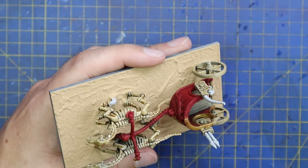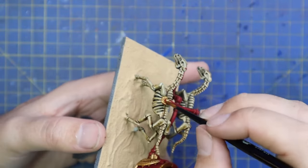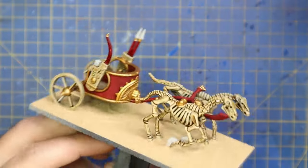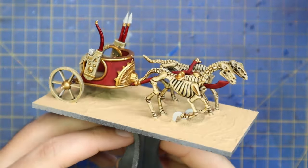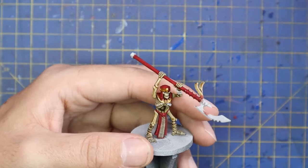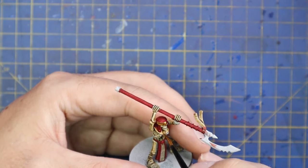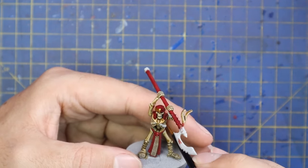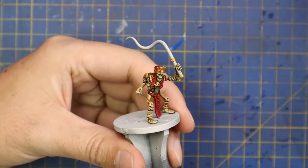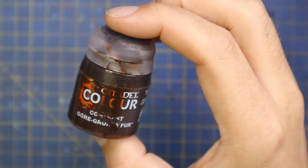Soldiering through, making sure I get the rest of it — the bits that are built into the bridle, or the bit that holds the horse to the chariot — I'm not a horseologist, okay! But here's all the gold on the chariot and it makes a huge difference. With the sandy base, the red, gold, and bone, the scheme is definitely going to work. I carried that through onto the skeleton charioteers too — the bits on the helmet and around the shoulders.